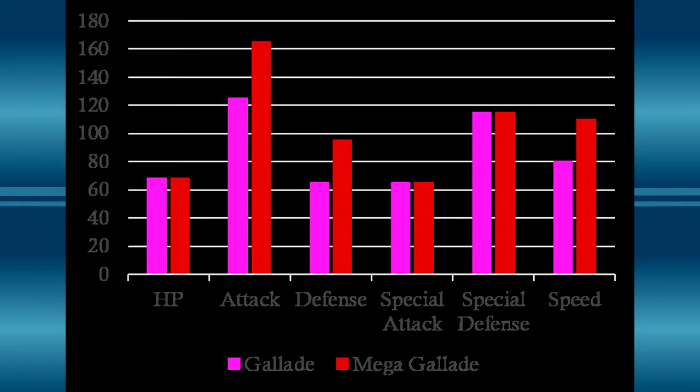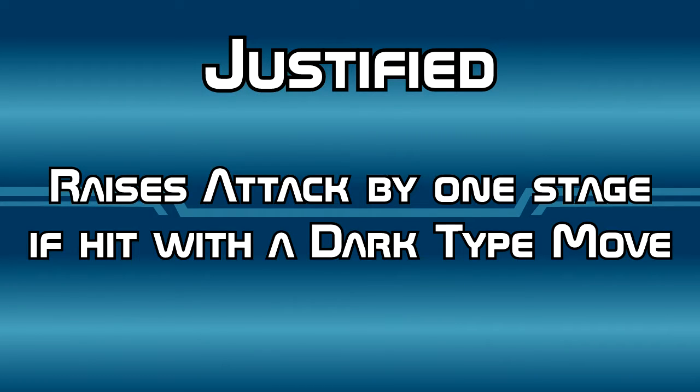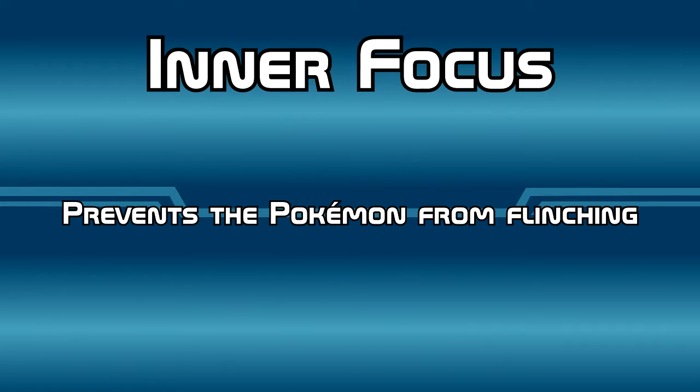I feel bad now, can I do the next portion? Sure thing, my friend. Go for it. Gallade has access to one of two abilities: Steadfast and Justified. Steadfast raises Speed by one stage every time the Pokemon flinches, and Justified raises Attack by one stage if hit with a Dark-type move. But upon Mega Evolving, it loses whichever ability it has and gains the Inner Focus ability. Inner Focus prevents the Pokemon from flinching, except if it is hit during a Focus Punch charge.